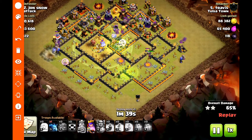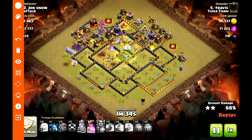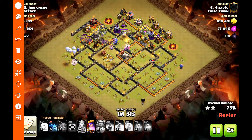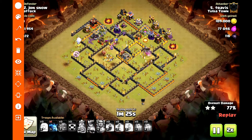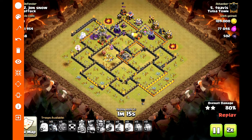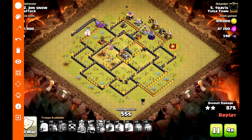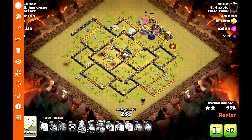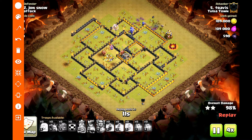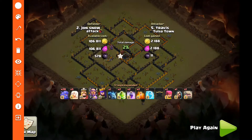That freeze on the second inferno gives your healers a chance to heal the bowlers in the center. You can play with that fifth spell, but I actually like it as a freeze. The queen pops her ability and takes care of quite a bit of the defenses on the top portion. The rest of this raid is just the healers and bowlers cleaning up the base. This is kind of a spammy attack with a little bit of luck, but when you create the funnel with all bowlers it has a very high three-star success rate.